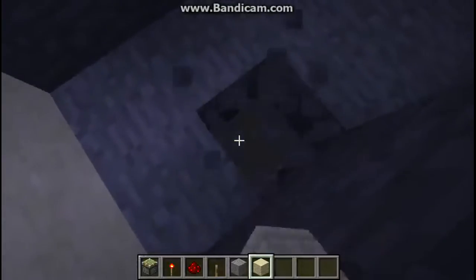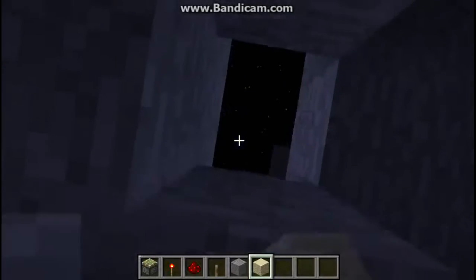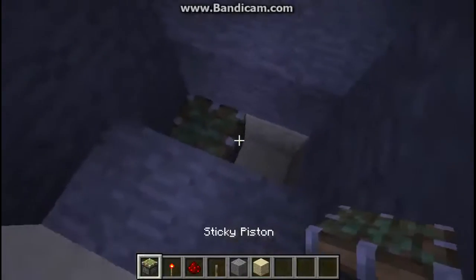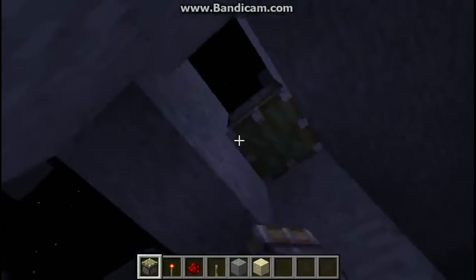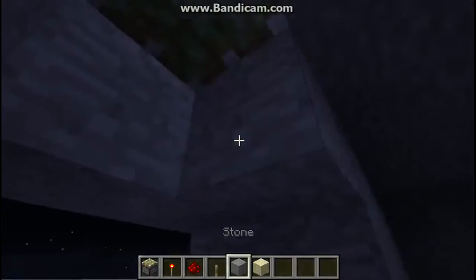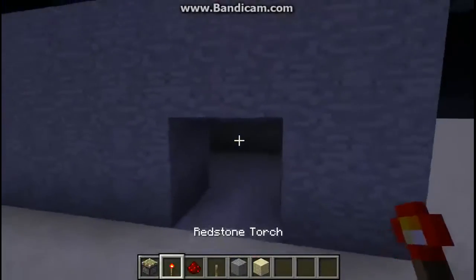The second thing you want to do is dig two down, one layer inside like this. Put a sticky piston right there, sticky piston right there, and you're going to put whatever block is your choice just up here.